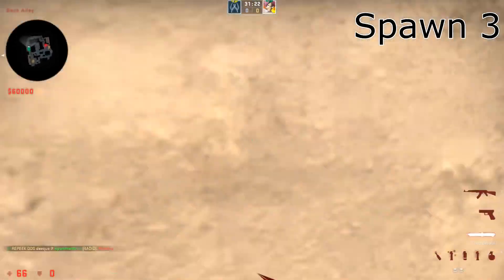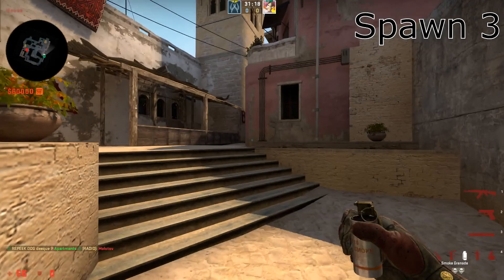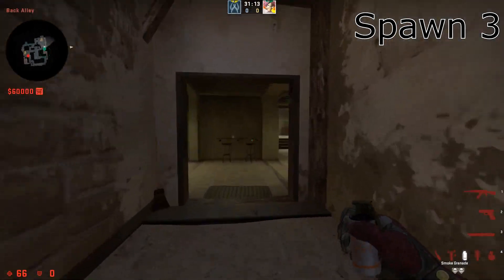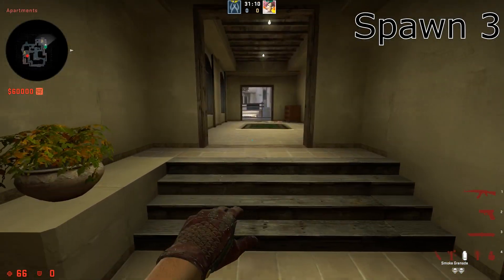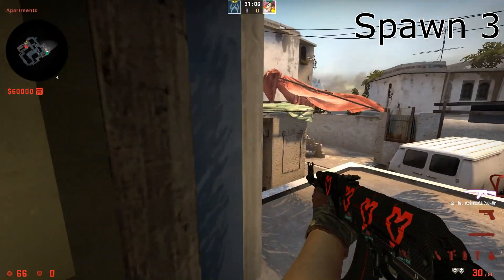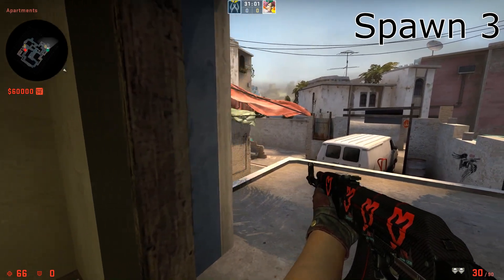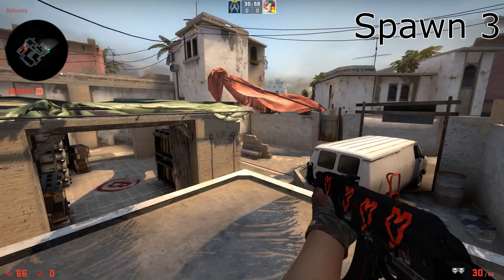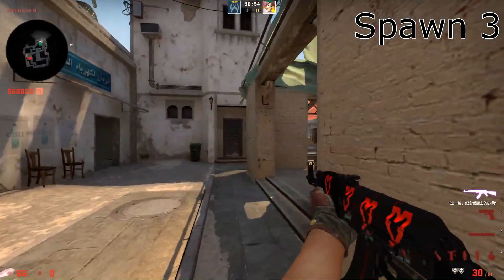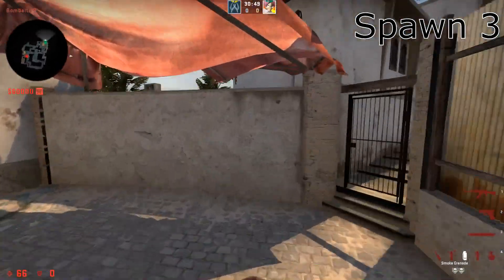The third guy is also going to come here and go through here. He's going to drop his two flashes right here. Then he's going to run out here, and the most important part is that if there are mollies, he's going to smoke the molly. Then he's going to go out here and try to make some plays or just fight with his teammates. The only important thing is that he doesn't really die — he doesn't need to just go out rushing.